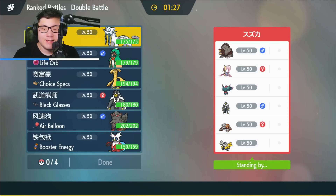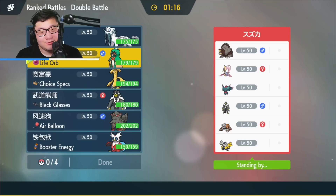Opponent's team: Ursaluna, Cresselia, Fluttermane, Heatran, or Urshifu and Iron Hands. Pretty standard team — I'd assume it's Water Urshifu, there are some variants with the Dark Urshifu on this team. Decidueye is really good against this team and helps out a lot against most of these members besides the Heatran and the Fluttermane, so Decidueye is really good against the standard at least.